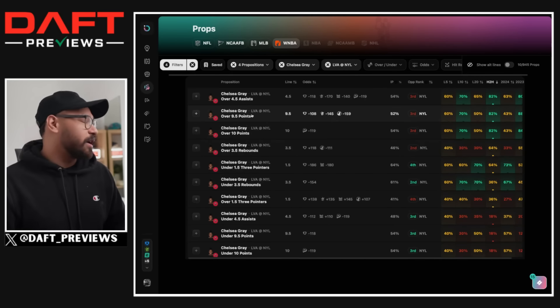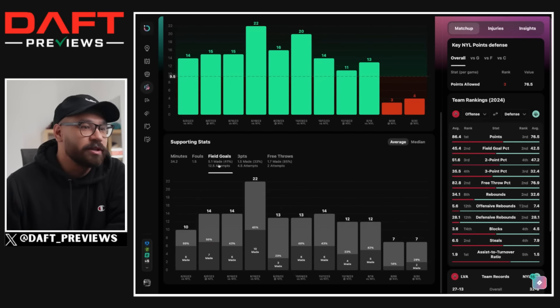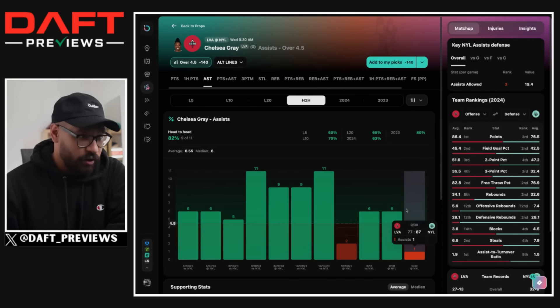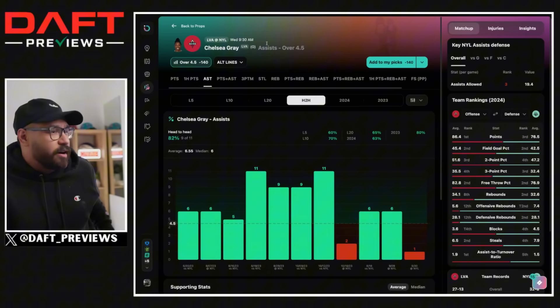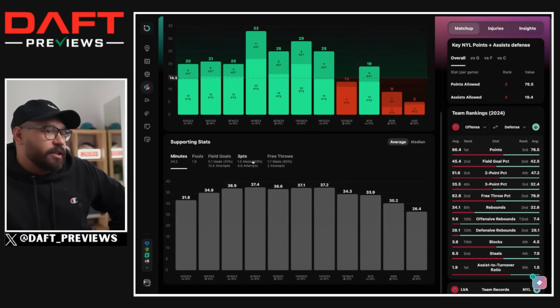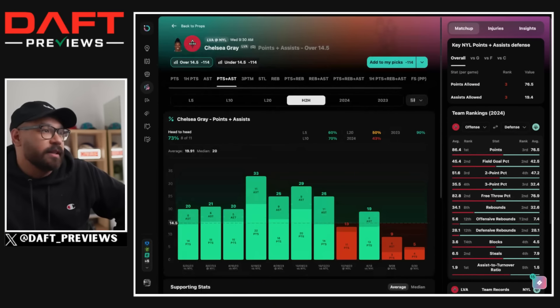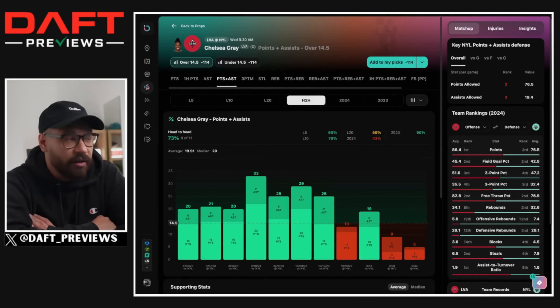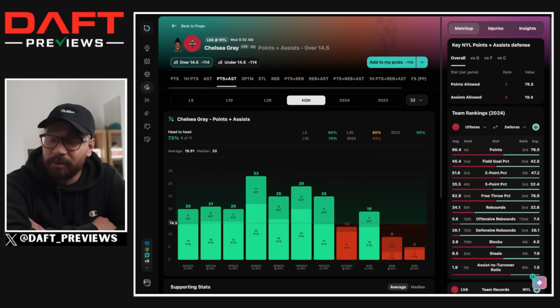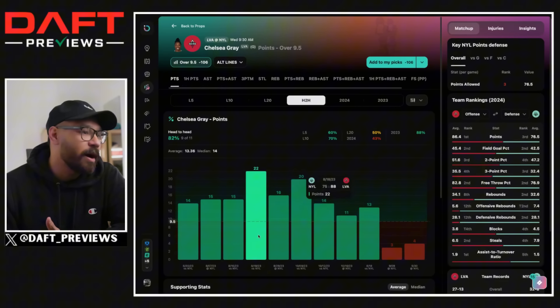Next we've got Chelsea Gray. I bet on her in the last game and she was terrible — she scored four points in 26 minutes, two from seven from the field, and only one assist. Her line was around four and a half to five and a half on assists, and 10.5 on points — she didn't get close to either. She has a great history of beating lines which is why I bet it, but she looked slow and heavy. I think she has a better game this time around and I'd lean to the over for both her points and assists, expecting a bounce back — but I'm not brave enough to bet it.